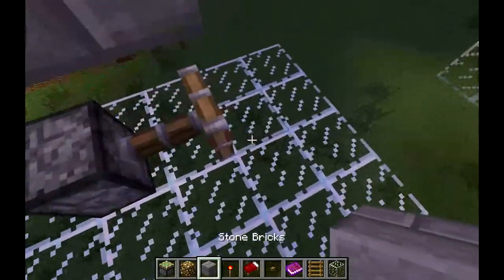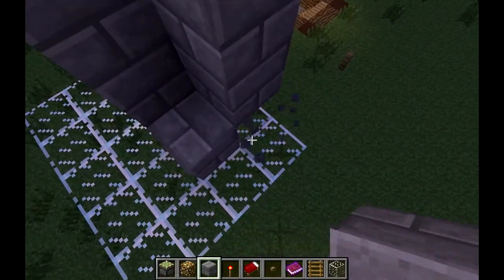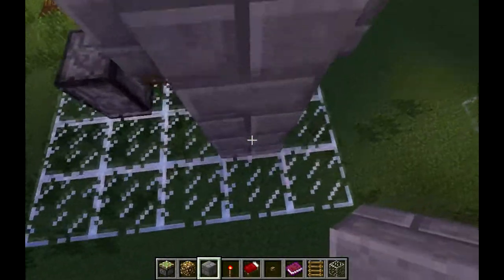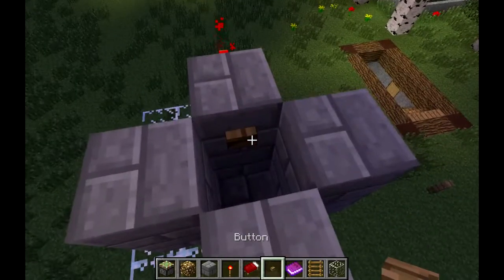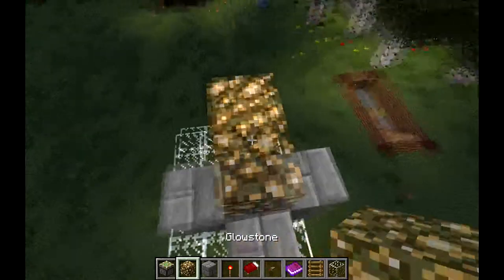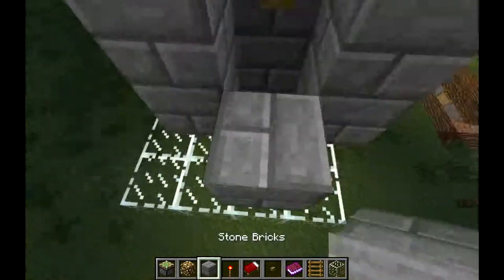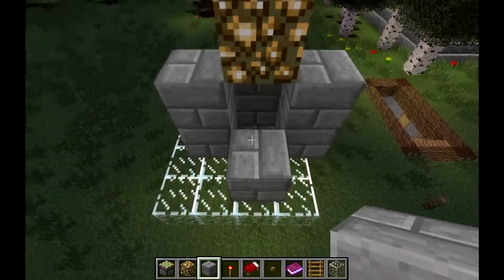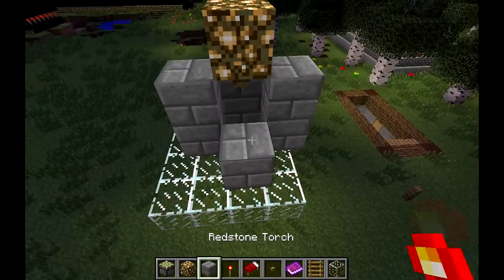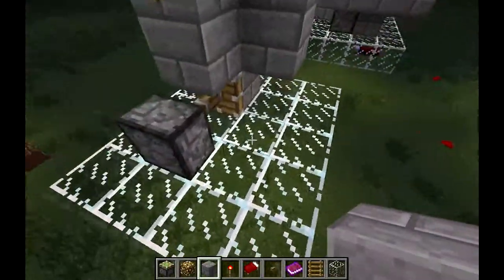When you do this it will activate and extend this piston, and this is going to be the area where you will respawn after you sleep the night or when you die. I choose to use a wooden button because it's much more visible. We also need a piece of glowstone because monsters can spawn in here - if I sleep and then spawn right here and a monster could potentially be in there and kill you, especially if it's a creeper, that would not be good.